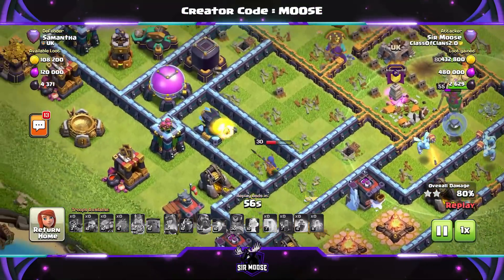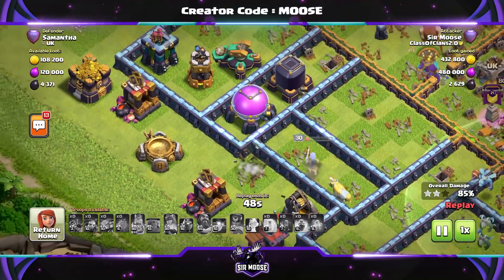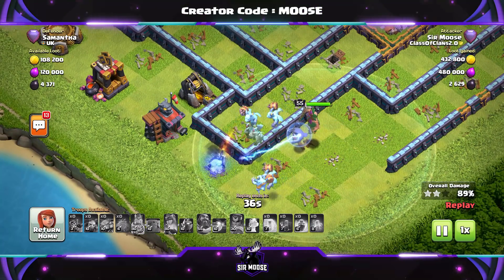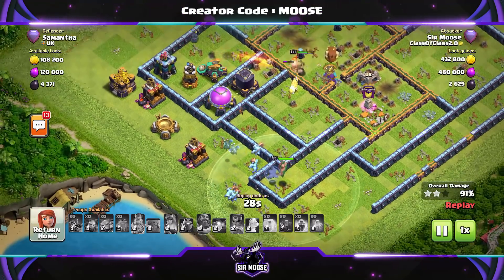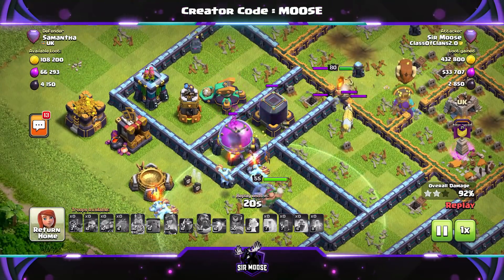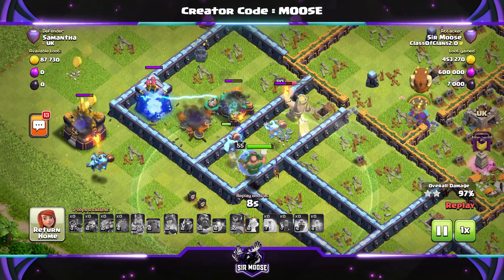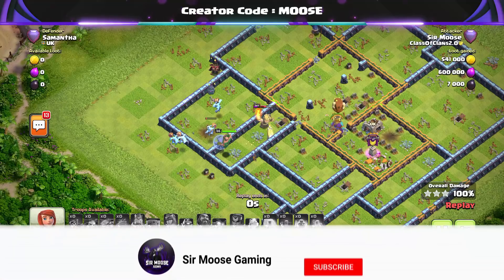This is looking pretty good. The royal champion's still got a bit of health. We've got some super minions over there on the right-hand side doing a great job as well. I didn't think skeleton spells were very good, if I'm honest, but I find they work really, really well with these air attacks, just distracting the defences. There's Mike the Minion on the left-hand side, wearing blue shoes - he's been going to the gym, absolutely magnificent. Goodbye Mr. Scattershot. And there we go guys, our first attack: three stars. Thank you very much.